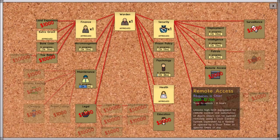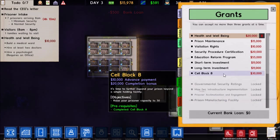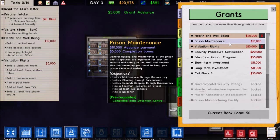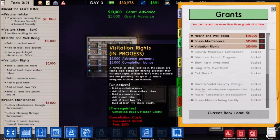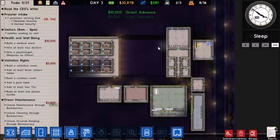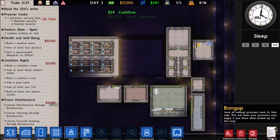We won't go for tax relief yet since we're really poor. Let's get two more grants — we'll do visitation rights and prison maintenance, because we're already researching the maintenance guy right now, so that'll work out fine.